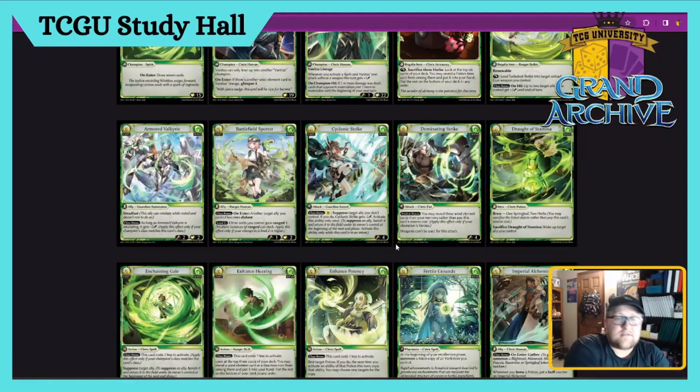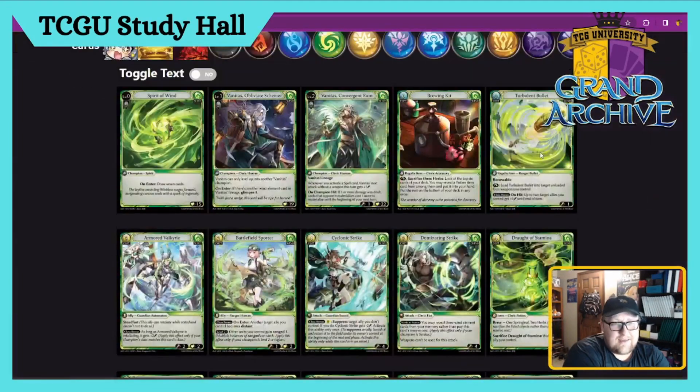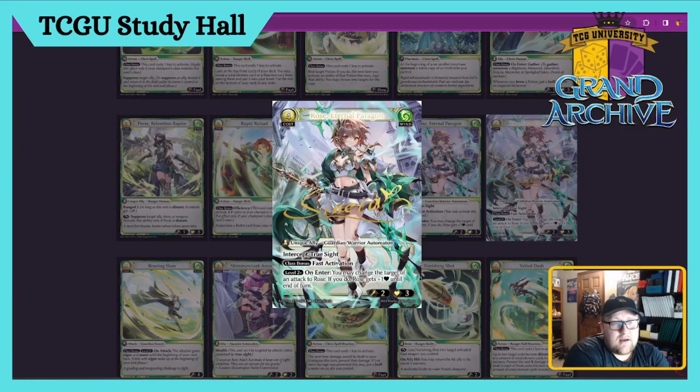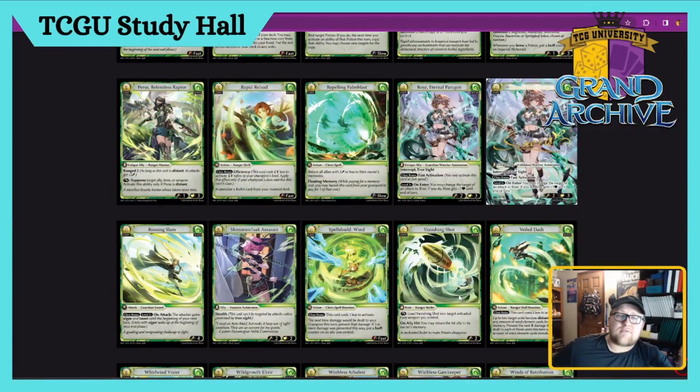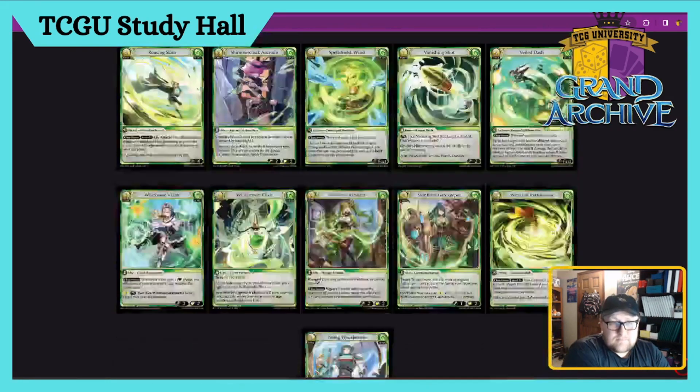Let me know what you guys think about Foster. Standout for me is Rose — I think she's disgustingly good. I like the Fast Activation, I wish I could pull arts of her. Make sure to like, comment, share, subscribe, and check out the other videos in this playlist. Let us know what you want to see for other Grand Archive content. Let me know what you think about my hot takes — if you don't like the way I feel about Wind Allies right now, flame me in the comments. I don't like the deck; I think it's bad for the meta in general. As always, stay alert.